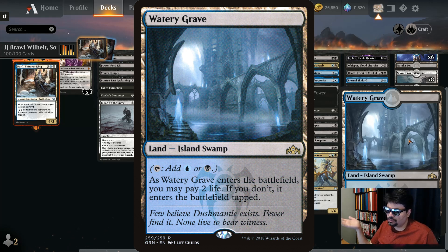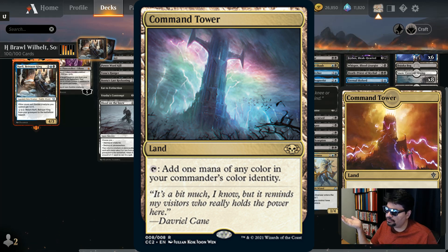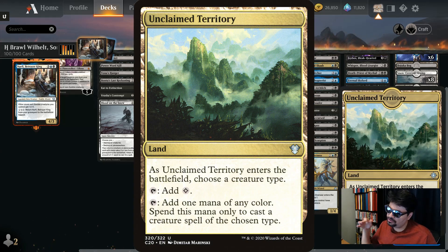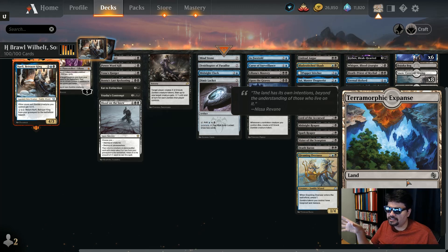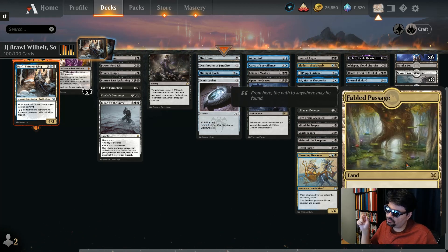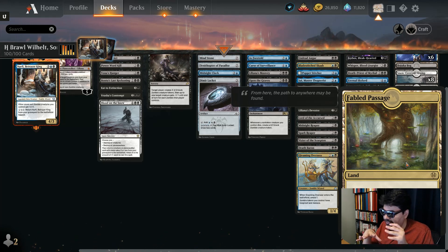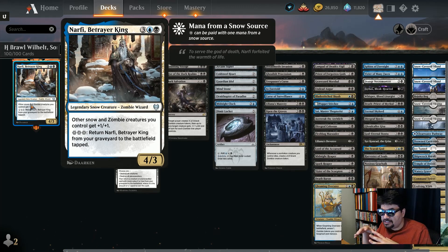Command Tower gives a mana of any color you need. Unclaimed Territory gives colorless mana but you choose zombie as the creature type and it provides the mana you need. Rupture Spire gives a mana of any color after paying one to keep the land. Terramorphic Expanse and Evolving Wilds let you crack them to fetch a basic land — comes in tapped. Fabled Passage comes in untapped if you already have four lands and fetches a basic land to perfectly fix your mana base.